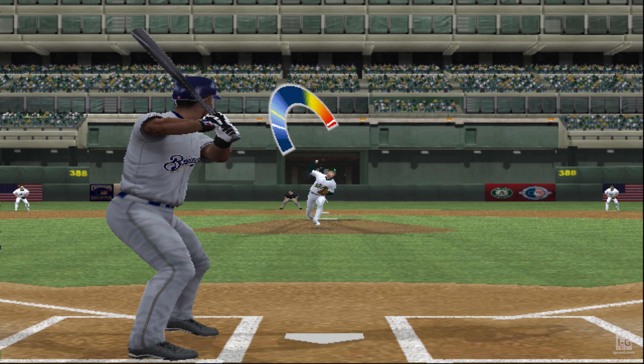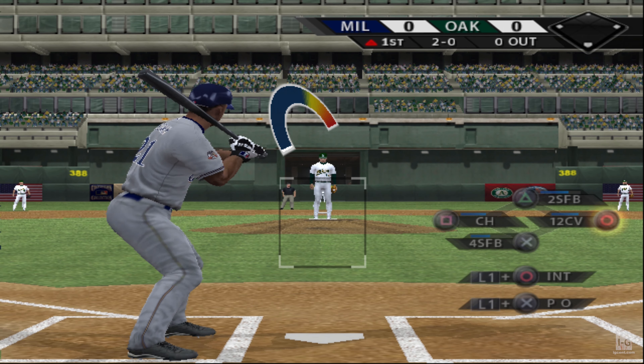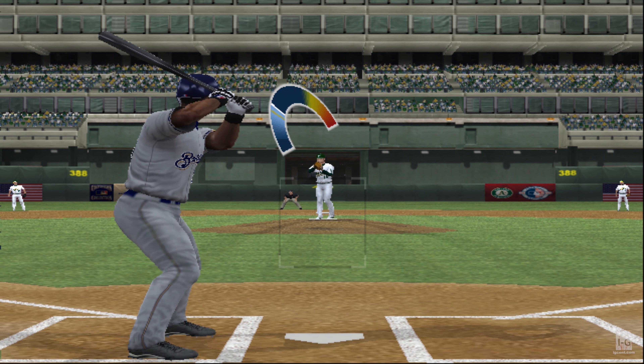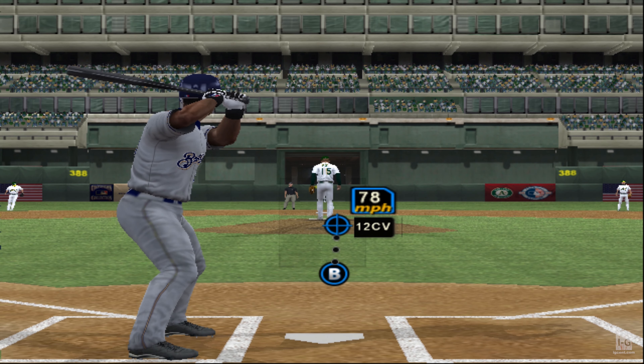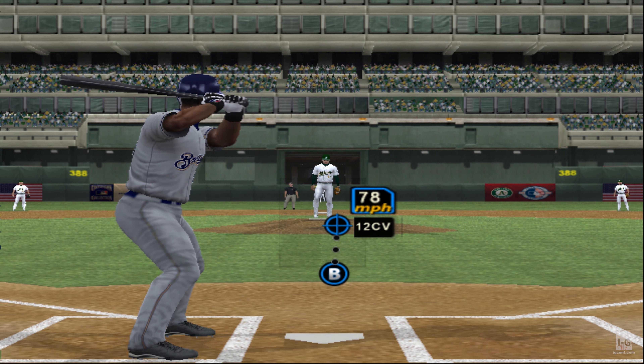And the catcher will just let that one go by — that's through to the backstop for ball two. Curveball, and he's just not getting the calls here. It's three and nothing now — three straight balls to begin the game. He doesn't look like he's settled in yet.